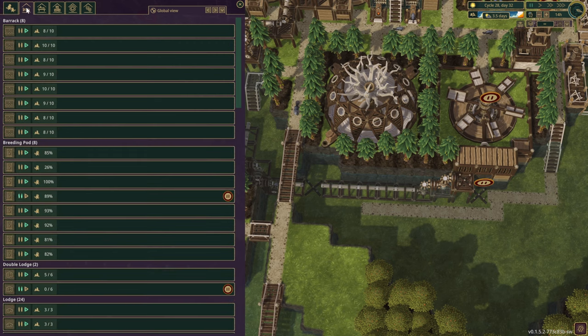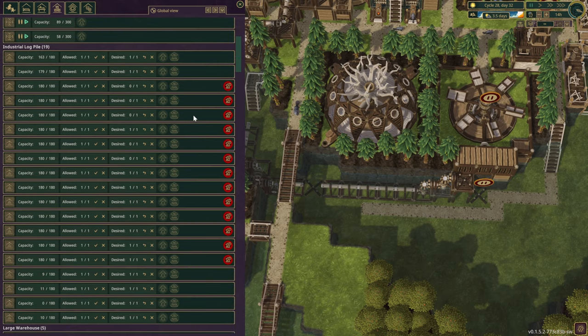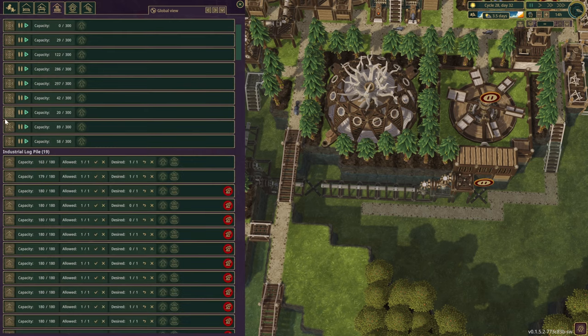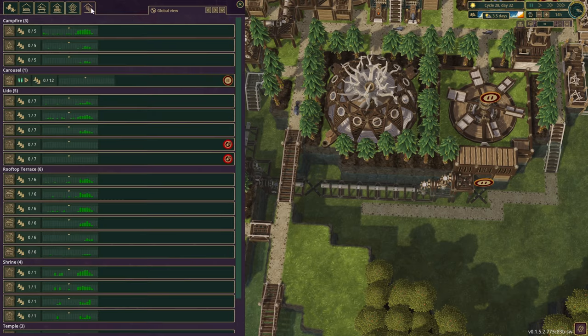What else do we have? We've got different buildings, workplaces, storage-related buildings. I really like how it gives options in here as well — what should be allowed here, or the resources that we can select, and we can instantly pause buildings that we want to. But it would be lovely if we could do it for all those drop-off points, like a master switch that says pause them all. Maybe not so necessary, but it would just be nice to have.